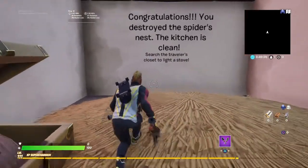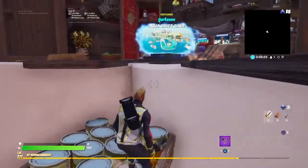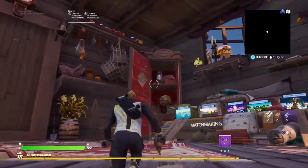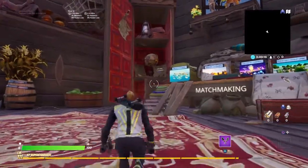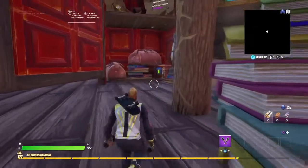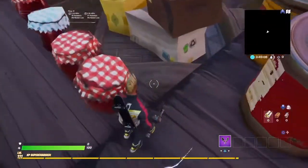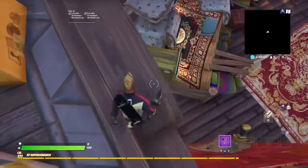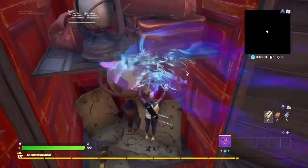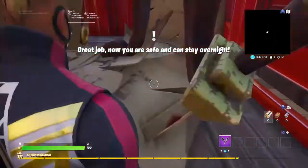Search the traveller's closet to light a stove. So we're going to go up here to the traveller's closet. I think you press this button to go up to the top and then you just jump down here — pull out your glider — and then you can just go down here and there should be a button just like that.